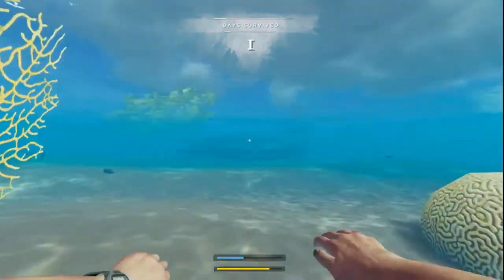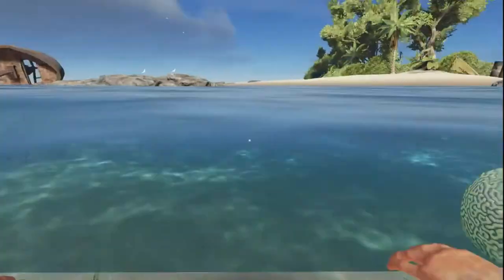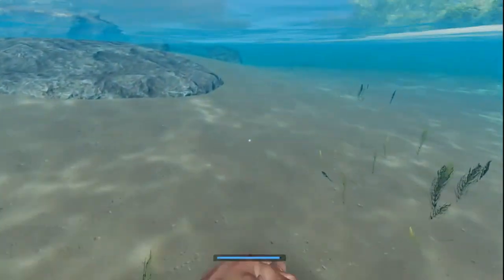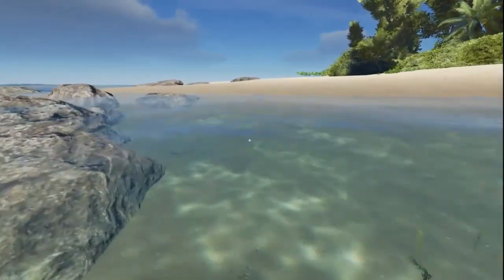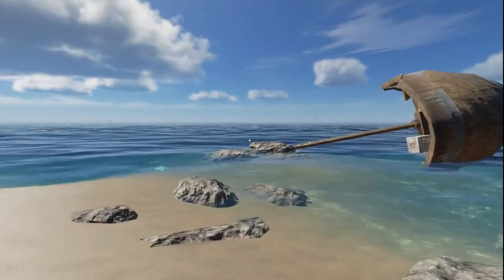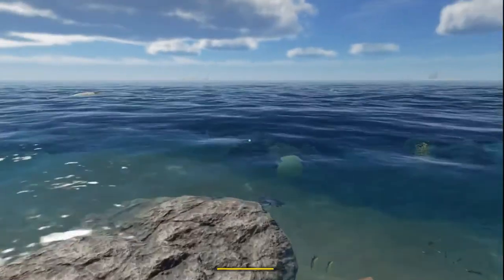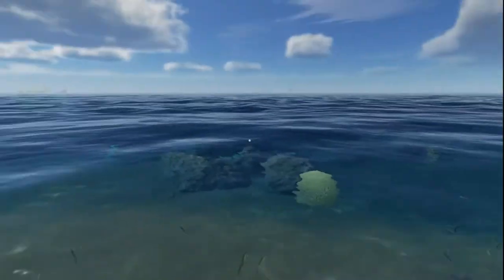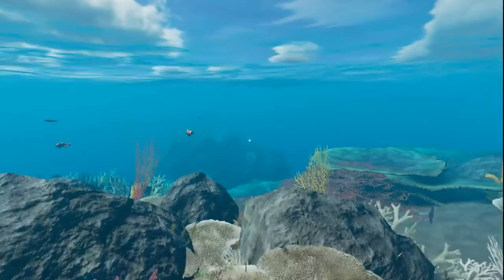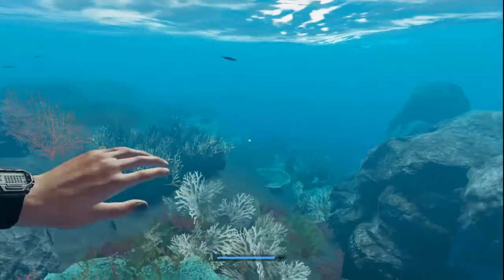Hitting Shift makes a yellow stamina bar pop up — you can put in short bursts of running or swimming to get away from a shark or get to the surface if you're drowning. There is a wreck out there, so we want plenty of room in our inventory. Watch out — purple sea urchin right there, stay away. We're looking for lionfish and sea snakes to avoid.